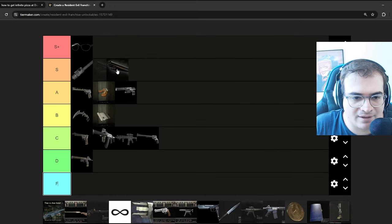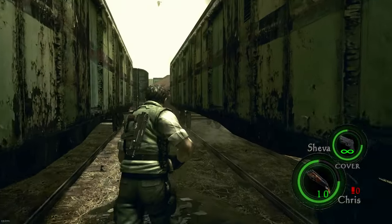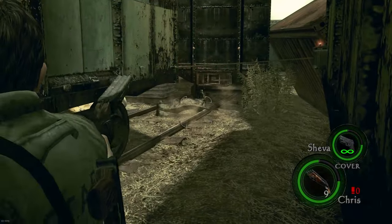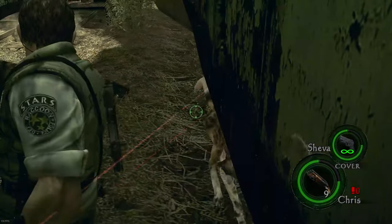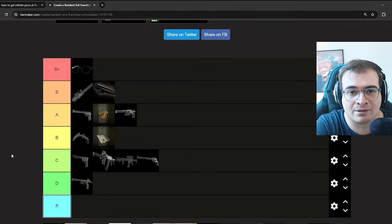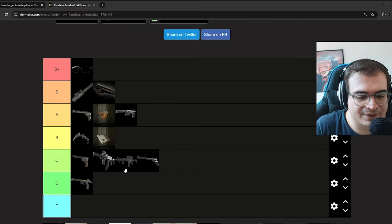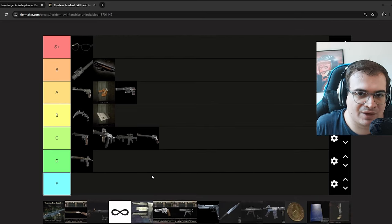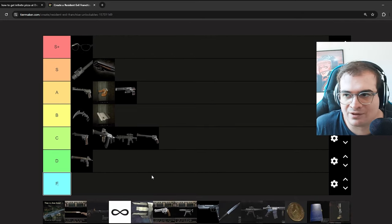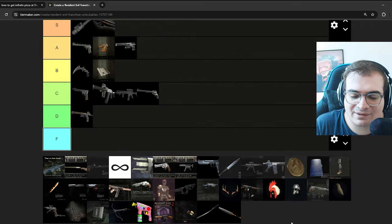In RE5, we've got the Hydra — a shotgun you get for fully upgrading all the shotguns in the storyline. It's the best shotgun in the entire game. It definitely changes the gameplay because it gives you a super powerful three-barrel sawed-off shotgun. It's good, but not mind-blowing — it's just a gun. That's why I'm putting it on S, the same level as the lightsaber, because it changes my gameplay a bit and it's fun to get while playing through the game.